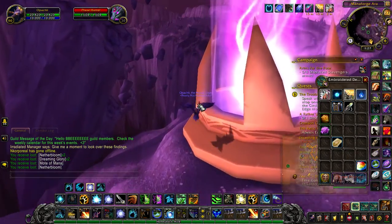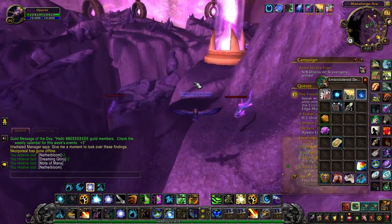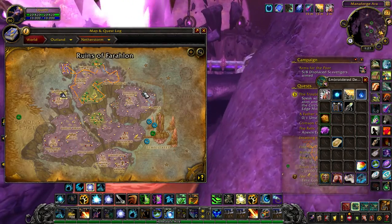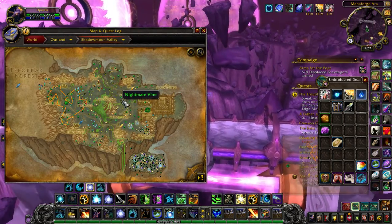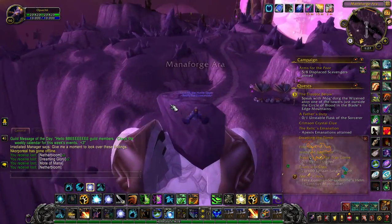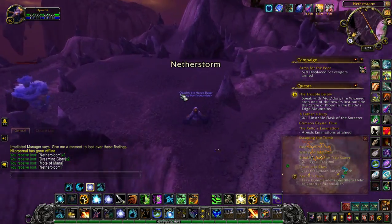However, the higher level herbs have a slightly higher drop chance than the lower level herbs. So if you're after Fel Lotus, you'll want to farm herbs such as the Nether Bloom or the Nightmare Vine. Farming these two herbs should yield you more Fel Lotus per hour than anything else, as I did test a route.